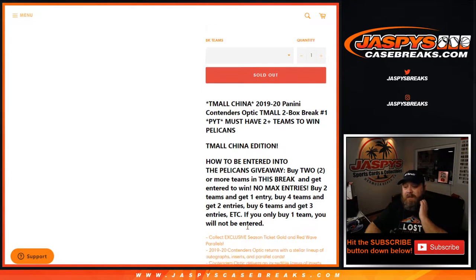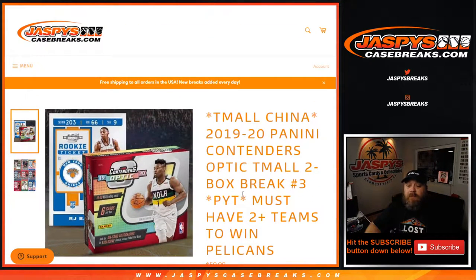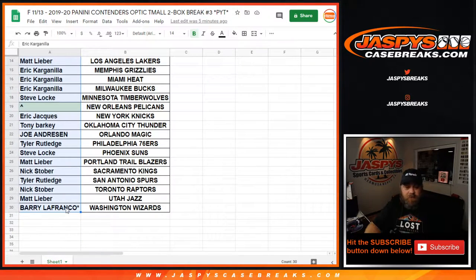We're looking for the season ticket gold and red wave parallels in the Team All, as well as all the other great stuff that comes in Contenders Optic. Here is our list of customers from Eric Carangela with the Hawks all the way down to Barry LaFranco, Last Spot Mojo with the Wizards.